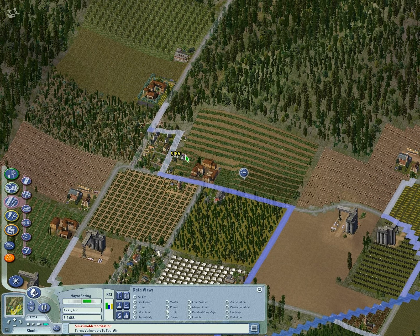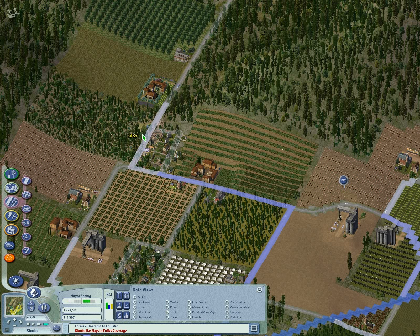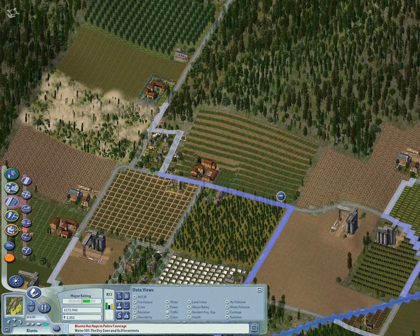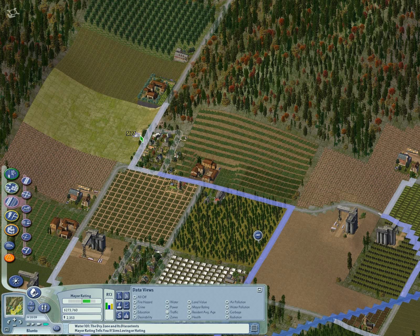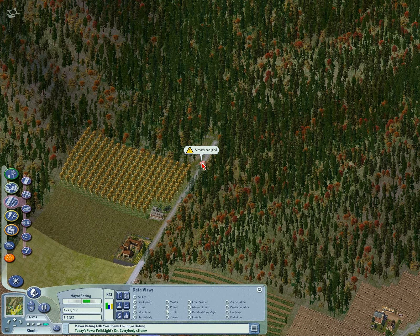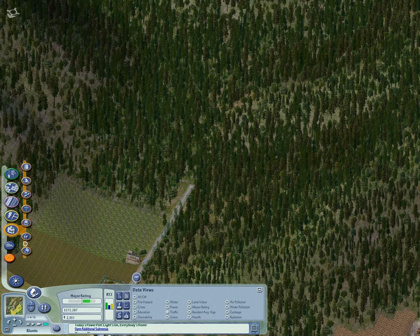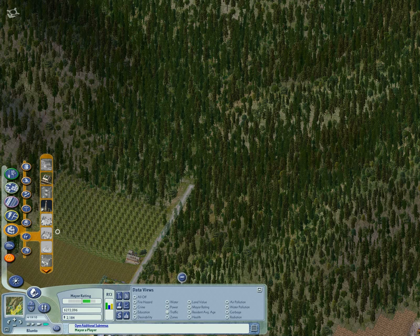One right there, and another one up here. Looks like I lost the farm there — let's fix that. Put this right at the corner where it's most useful. We're going to place one right up here because it's time for us to place another coal mine.